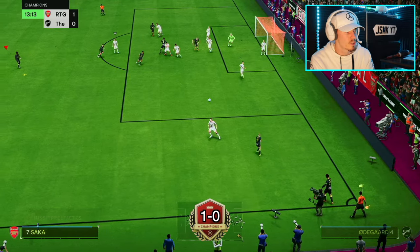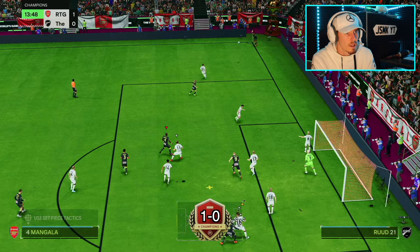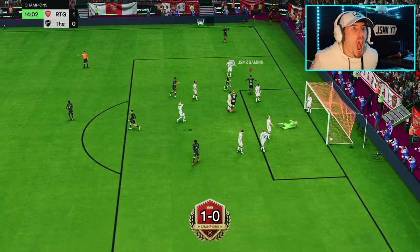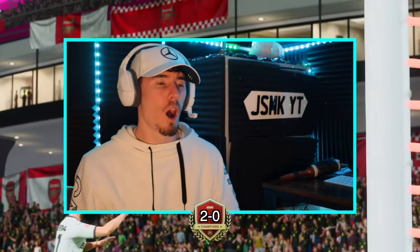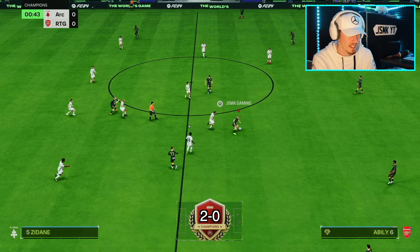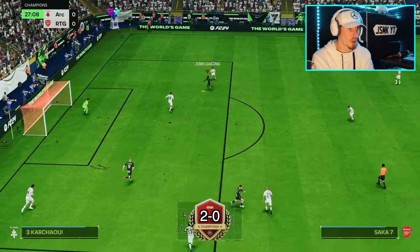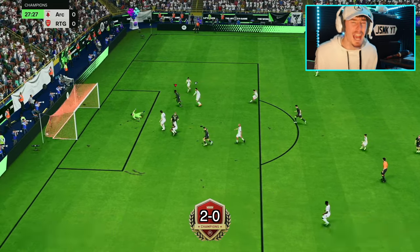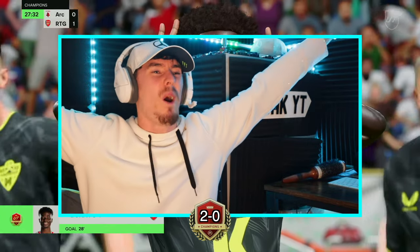I'm gonna go for a Bukayo Saka power shot - this is a goal guaranteed. Oh my god it almost went in! We get to 1 and 5, going back to the Lane team. 2-0 and he's gone boys. This guy's got Zidane, Bonati, Skamaka - Skamaka's got a card? Bakai Osaka - oh my god, that was beautiful rolling back. It's the Saka squad, the boy has come home.